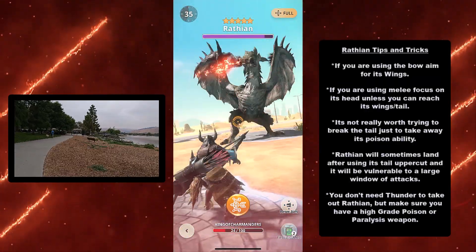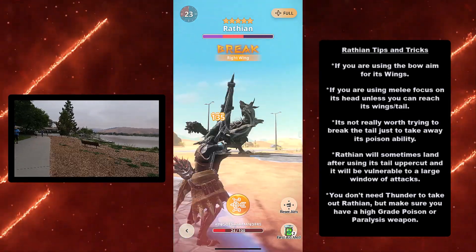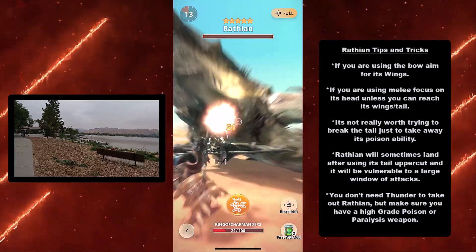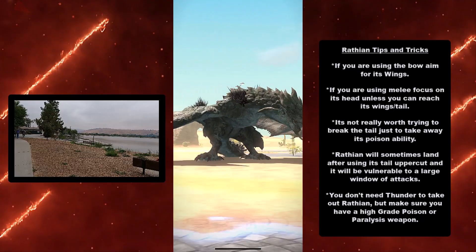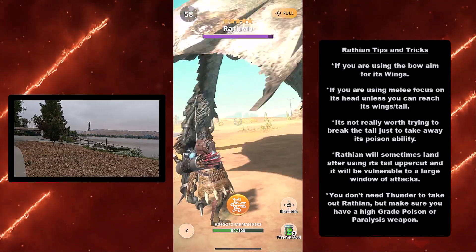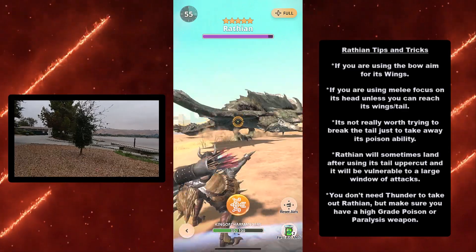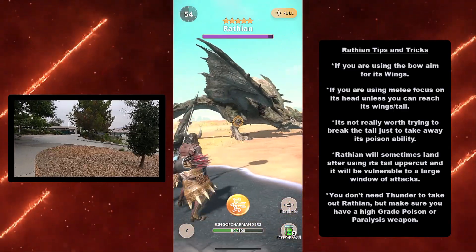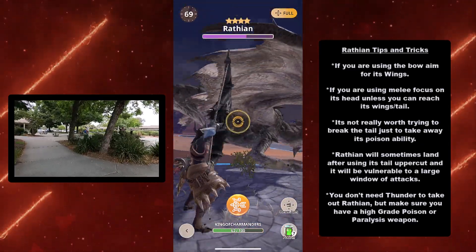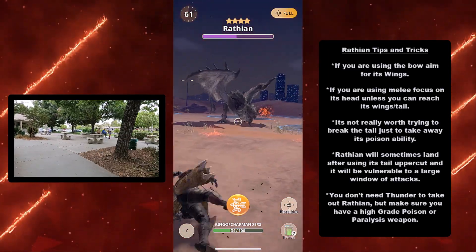Last but not least, here are my Wrathion tips and tricks. If you're using the bow, aim for its wings. If you're using melee, focus on its head unless you can reach its wings or tail. It's not really worth trying to break the tail just to take away its poison ability — you will likely kill it before you ever get the chance. Wrathion will sometimes land after using its tail uppercut and will be vulnerable to a large window of attacks, so you can wail on it for a little bit. You don't need thunder to take out Wrathion, but make sure you have a high-grade poison or paralysis weapon. I was able to take out Wrathion with the Blooming Knife sword and shield without needing to upgrade or use any other weapon.